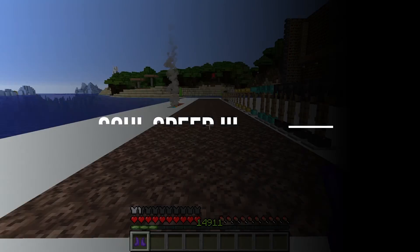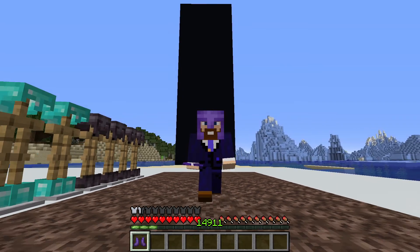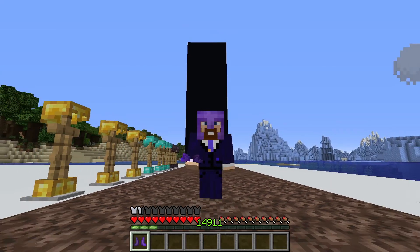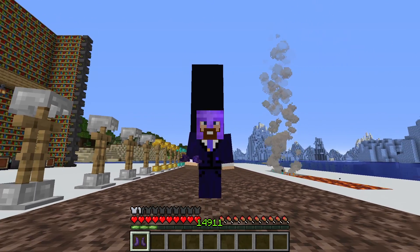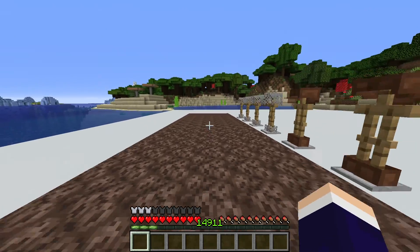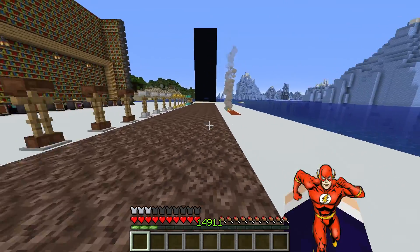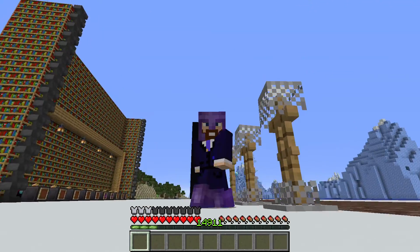Moving on to one of the newest enchantments in the game, Soul Speed 3. We've all endured this nightmare — walking through a nether fortress for nether warts, or walking on the bottom of the nether moving super slow. It's painfully slow. But if you put Soul Speed 3 on your boots, you start moving like the flash. You don't just move a normal amount of speed — you're like trying out for NASCAR, you're Usain Bolt. It's insane. It's one of my favorite enchantments now.